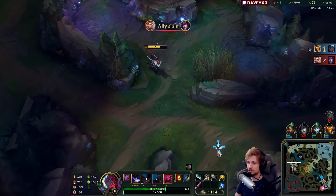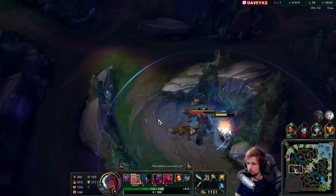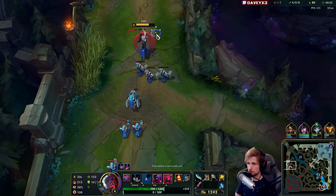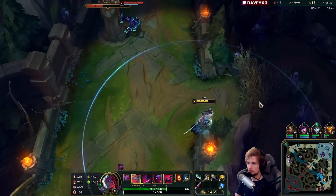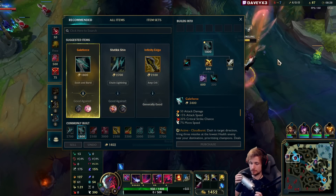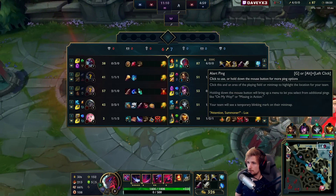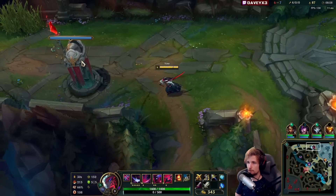We got another jungle camp. There is a possibility that Maokai is going to show up here, so we gotta be slightly more careful. Let's go back. We're running on a pretty good 10 CS per minute currently. The next item is going to be a Bloodthirster, by the way — so it's Galeforce into Bloodthirster. How many procs has he got? He's got like four procs, only four times, because we're avoiding the lane phase against Cho.